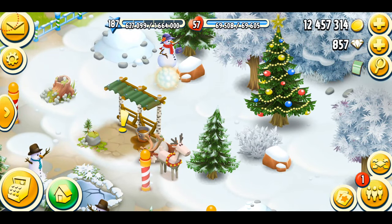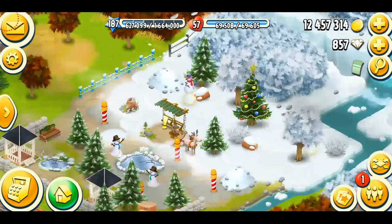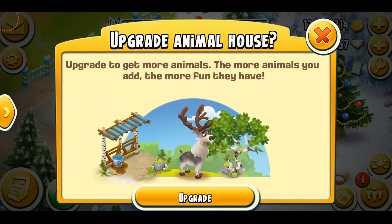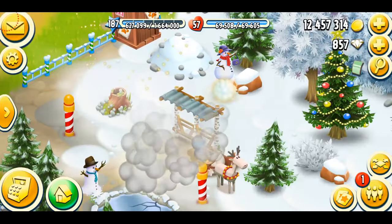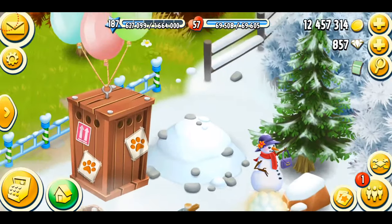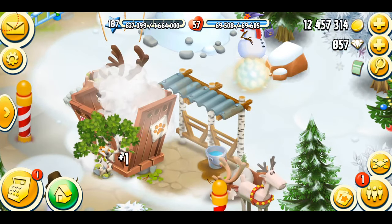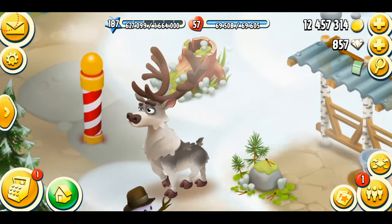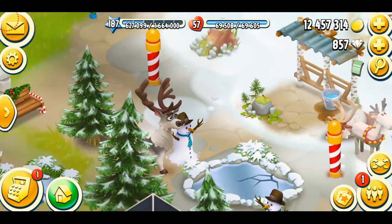The snow is falling, there's snow on the trees, ice everywhere — I'm feeling really cold! You can see the exclamation mark, that means I have to upgrade it: upgrade to get more animals, the more animals you have the more fun they have. We're just gonna upgrade it.